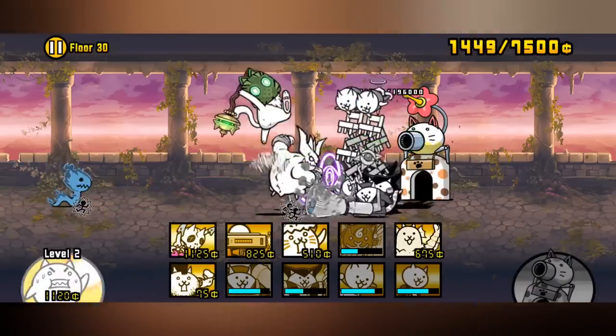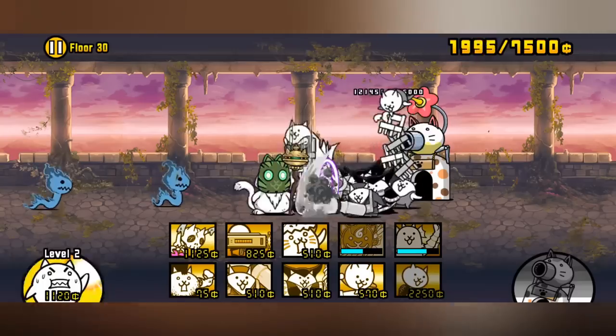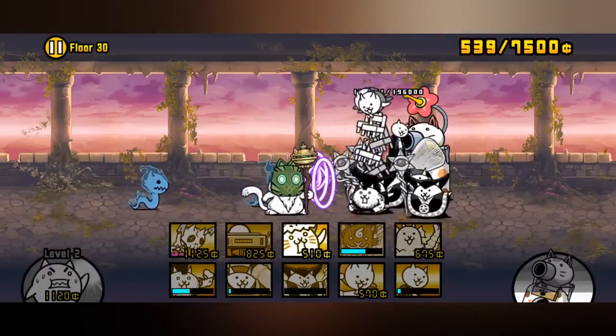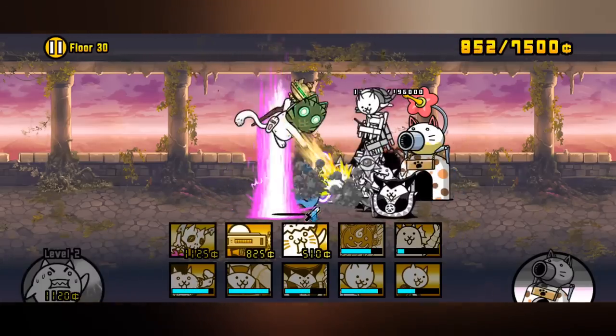The Slow Beam is useful in stages that have a ton of fast-moving enemies, such as Houses of the Holy, where the enemy's speed can be overwhelming if you don't have enough crowd controllers for the Brawlos, Lil Bonbons, and Mr. Angels. Another situation where it can be useful is when you want to halt the enemy's movement but not completely freeze them, so you can still trigger their attack animations, like in Floor 30.